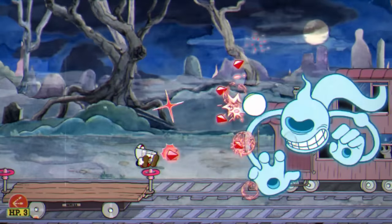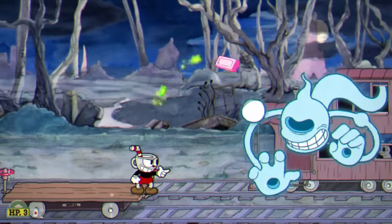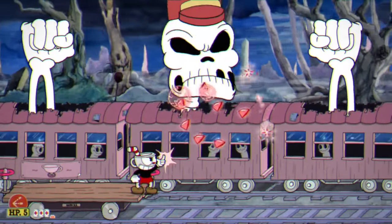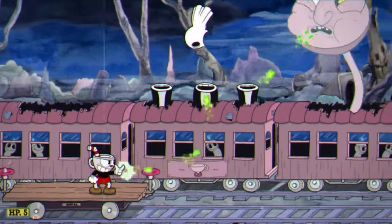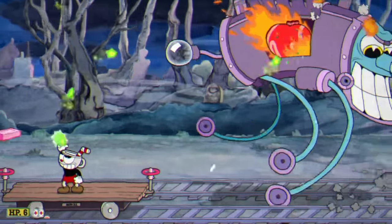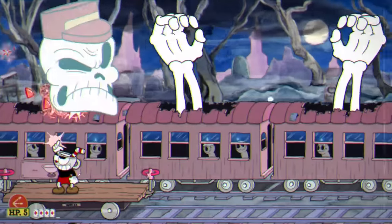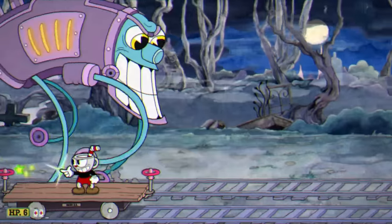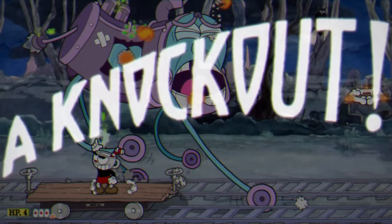Our next boss up is the Phantom Express, and in total there are three red and green things in this entire boss fight. Number one is during the second phase — it's the skeleton's hat. Then during the third phase, it's the tongue of the ghosts that get summoned. And during the fourth phase, it's the heart on the train, which you can't even touch. So yeah, this boss is not difficult at all. I used my spread shot for pretty much the entire boss fight, but during the final phase I used the chaser. Definitely one of the easier bosses in this challenge.